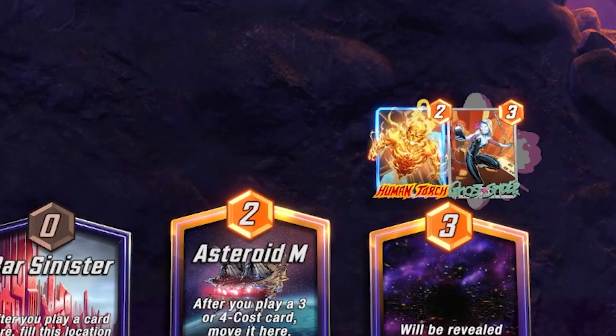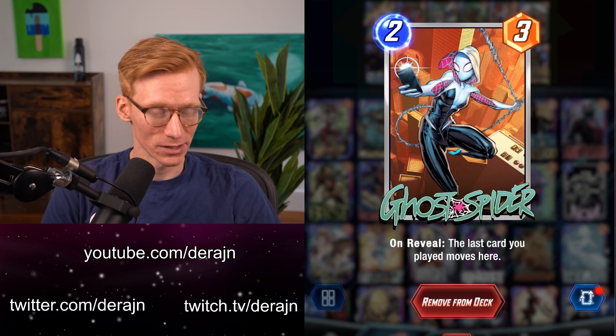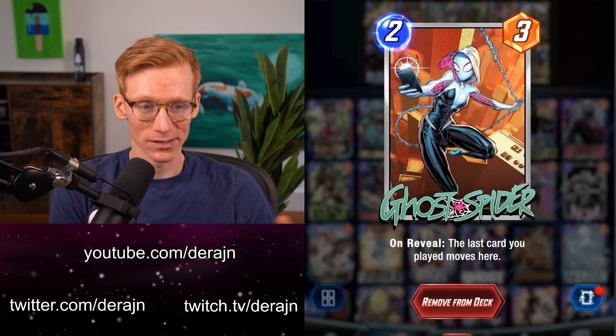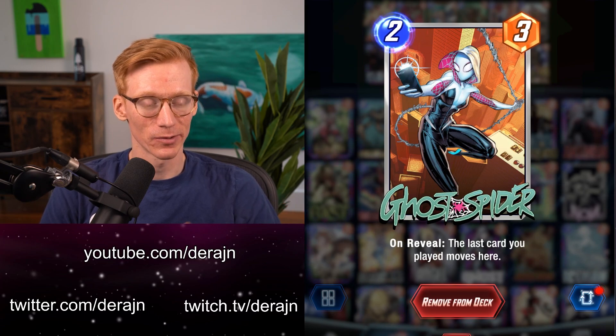It combos with Vulture, with Human Torch, with Dagger, with Miles Morales. There's a lot of cards that this will combo with and give it more power and more utility, but it'll also be good in some other decks that just want to move around some cards to maybe juke your opponent on where they're going to play. There's some good stuff with Dr. Octopus that you can play with this.